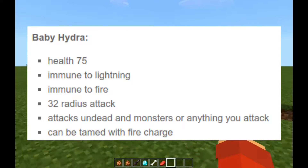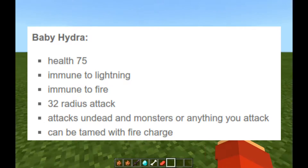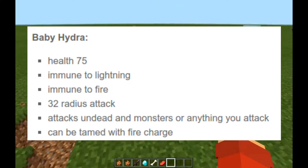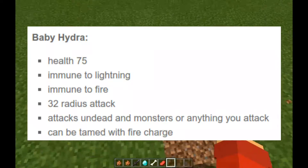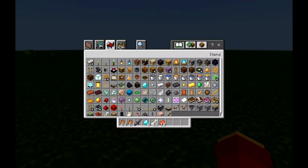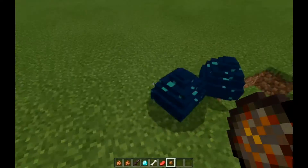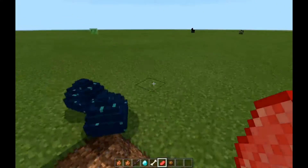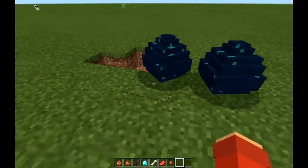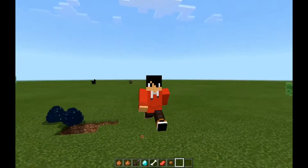Just like its predecessor — yeah, its mom. It also has a 32 radius attack, which is half of 64. And it attacks undead monsters and anything you attack, it's just kind of like a dog. By the way, you can also tame them with fire charges, which is really cool. You can get fire charges by going into your items section. You can also heal them with common meat foods like pork chop or something. It's taking a while for these guys to hatch — I waited like five minutes. I'm not gonna wait, you guys check it out, link in the description down below, that will take you directly to MCPDL.